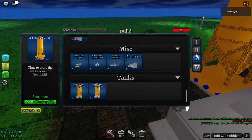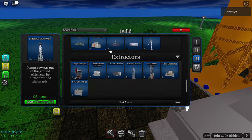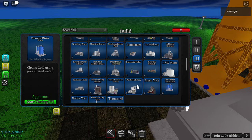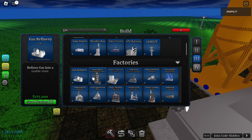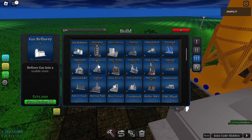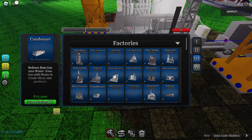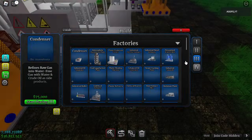Now we have the refined gas — the component we actually needed. Let's look at costs: the natural gas well is 60,000, the condenser is 175,000, and the gas refinery is 475,000. The condenser is 75K. It's a little expensive for mid-game players, but it is worth it for making both power and money.